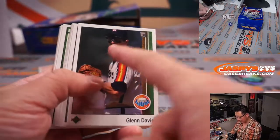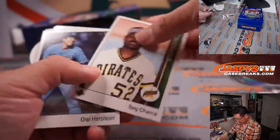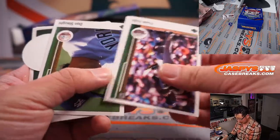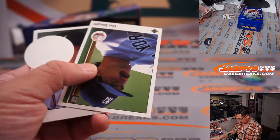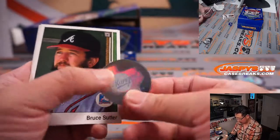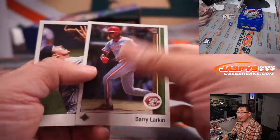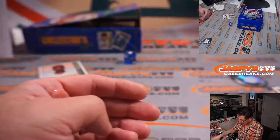Glenn Davis might be an alternate for the all-mustache team. That was Orel Hershiser. Don Slott. Angel sticker, California Angel sticker, and a Ranger sticker. Bruce Sutter. Barry Larkin. Some fun stuff here — a little blast from the past, three packs, nice stuff.